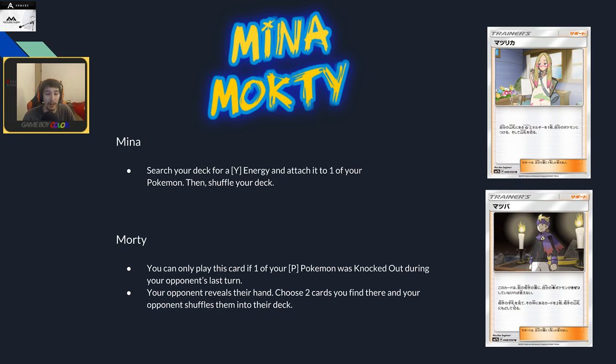Morty can only be played if one of your psychic Pokémon was knocked out during your opponent's last turn. You reveal your opponent's hand and choose two cards; they shuffle those cards into their deck. It would be even better if you could discard them, but it's still strong disruption — you can essentially dead-draw people. You have to play it in a psychic deck, but I can see this seeing play for sure.